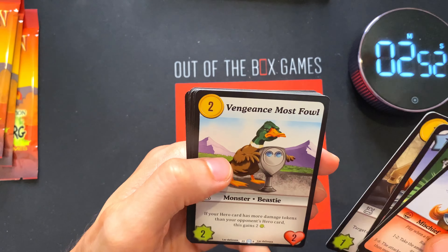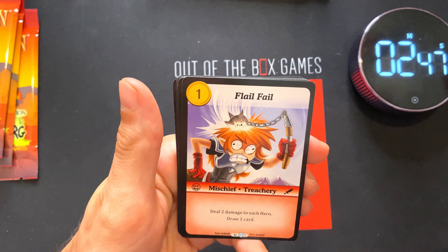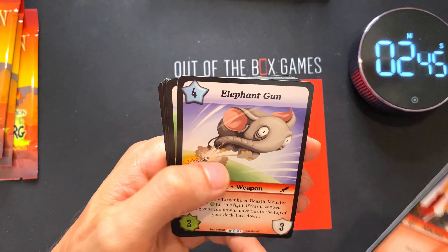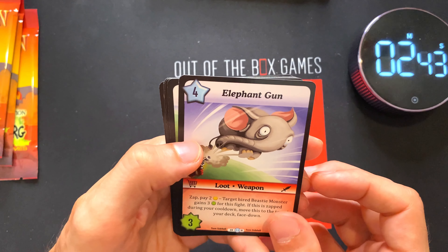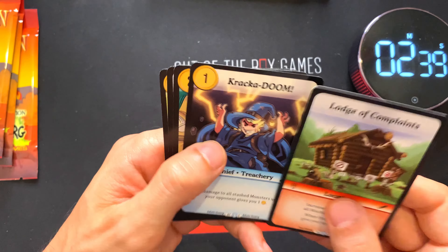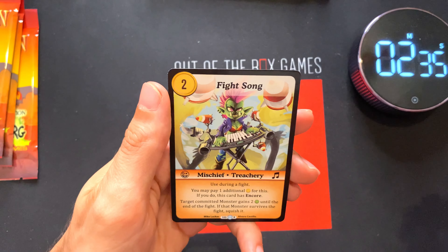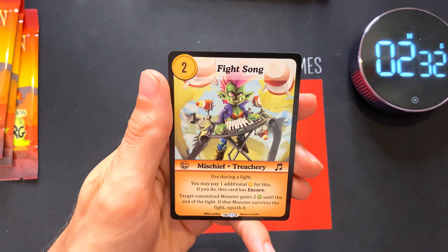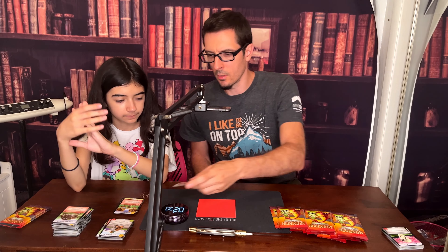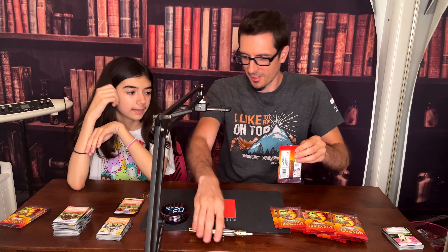Vengeance Most Foul — there's a new one. A new rare, and then Elephant Gun again. Lodge of Complaints — that's a new one. Fight Song — wow, that one actually has some writing on it too. I wonder if the more writing, the more powerful they are — probably more abilities.